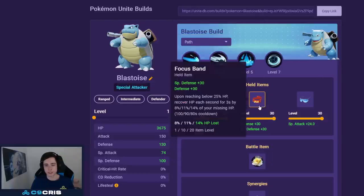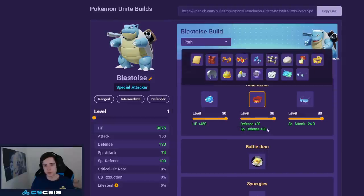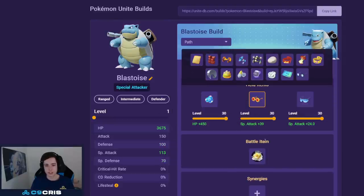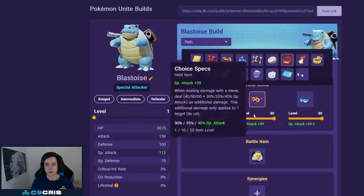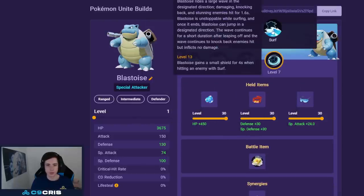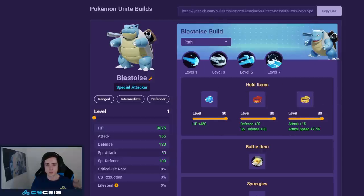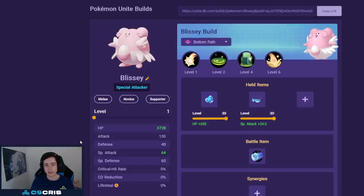Even after the nerfs you can still go Energy Amplifier, but the unite damage got nerfed quite a lot so I wouldn't necessarily recommend it anymore. You could also go Choice Specs if you don't like Focus Band. If you really want to play Hydro Pump and Surf, Hydro Pump got a buff so you can switch this slot for Muscle Band and have a Surf/Hydro Pump build.